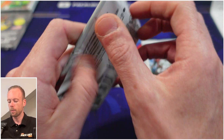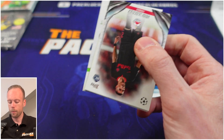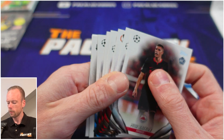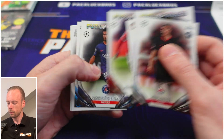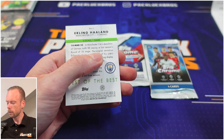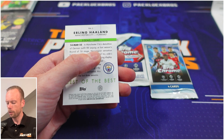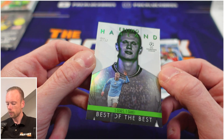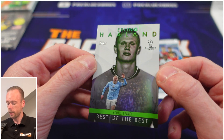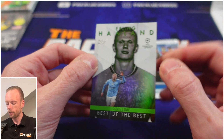All right, here we go — probably going to start off with this flagship. It's a hobby pack, so there's a chance of hitting an autograph or another special insert. The rookie card — all right, here we go. This one is backwards. Oh, I know this insert — it's got a little shine on it. Haaland! The best of the best, yes he is. Not numbered or anything, but a neat looking insert.